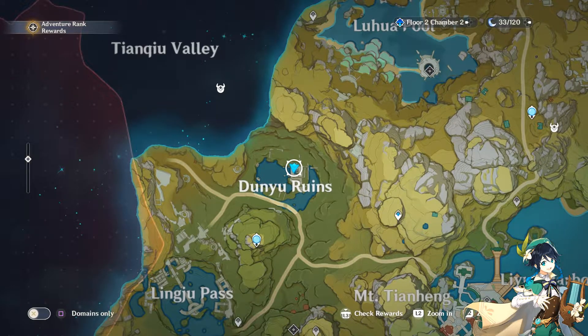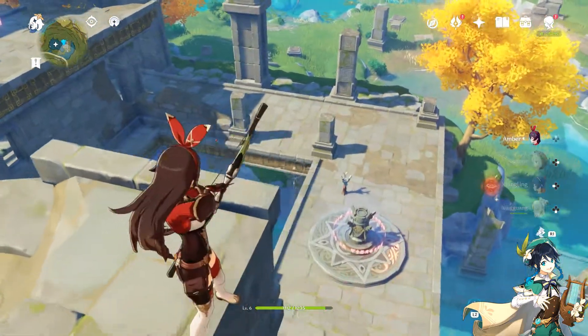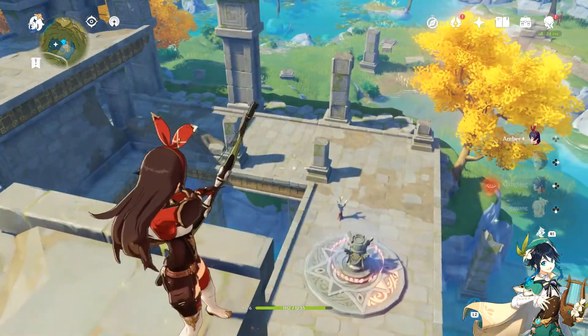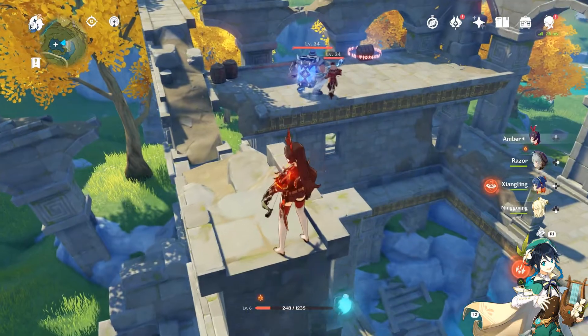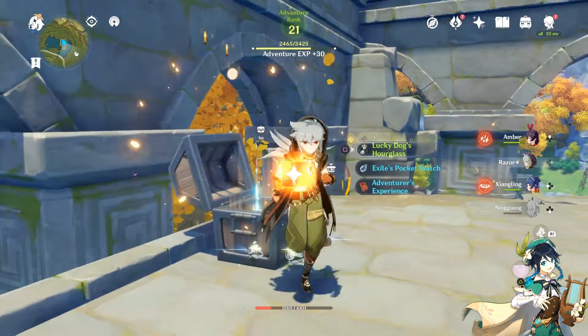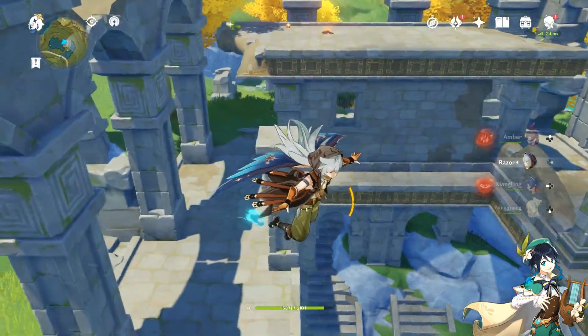We'll be going to Dunyu Ruins — I got hit by accident — and we found the most amazing chest. This is filled with puzzles where you have to use Amber to shoot out the torches. There's a total of four torches, and you also need an earth hero so that you can unbreak the spell. There are two enemies up top that we destroyed to get this chest.